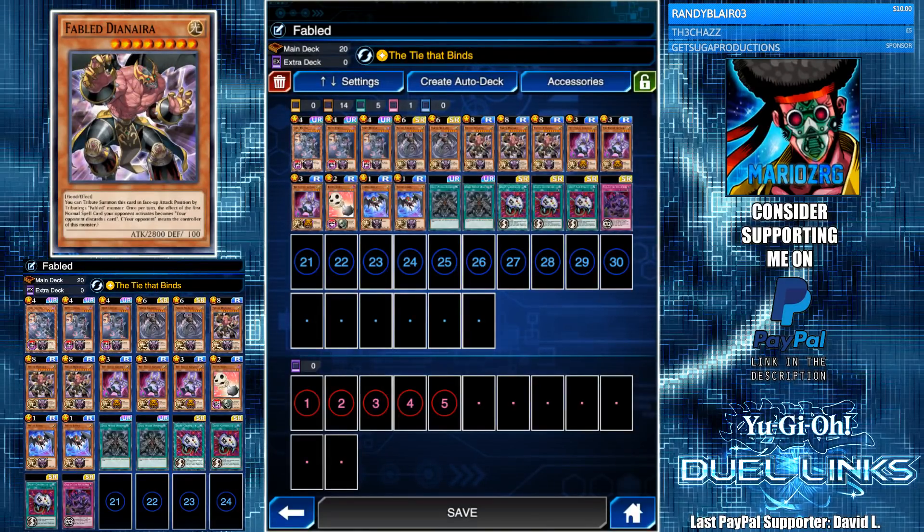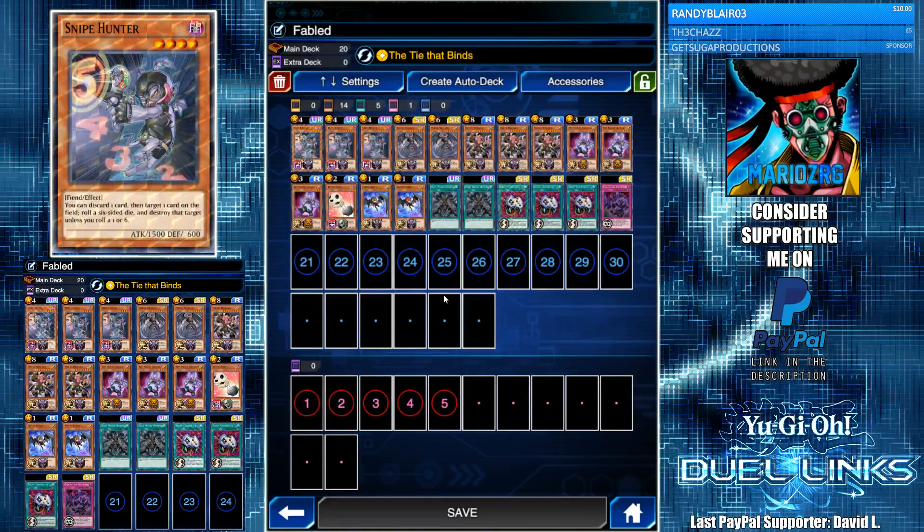Hello YouTube, welcome to another one of my Duel Links videos. Today I have a Fable deck — it plays a little bit like Dark Worlds, not as overpowered or expensive, but still a very fun deck. The main engine is Snipe Hunter, unfortunately a pretty expensive card, and we use three of them because Snipe Hunter can trigger most of the Fable monsters' effects.